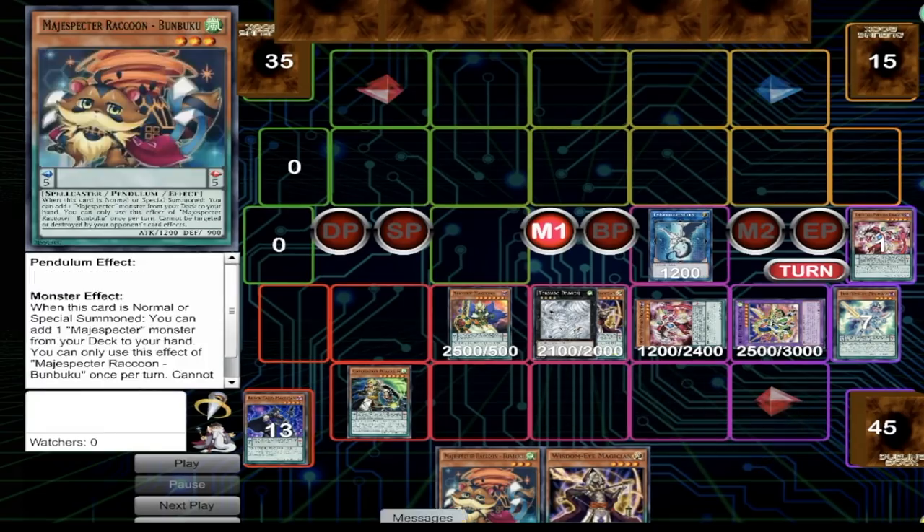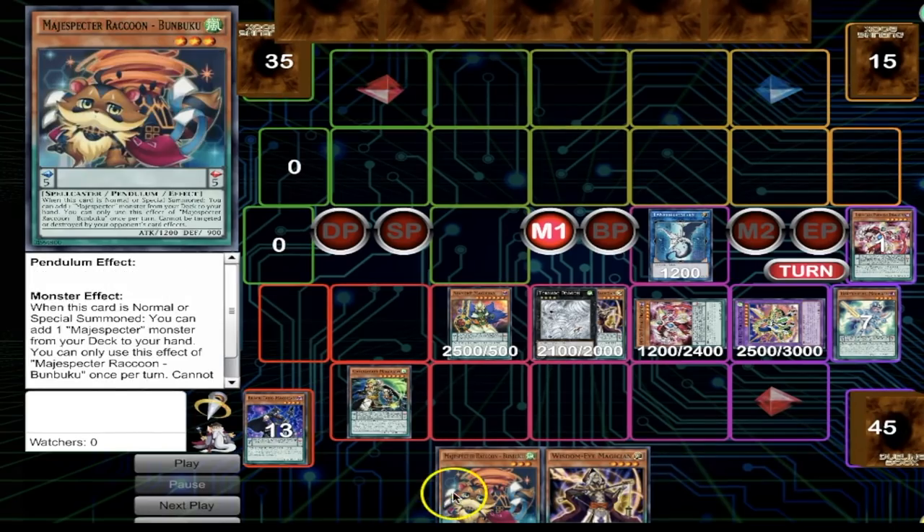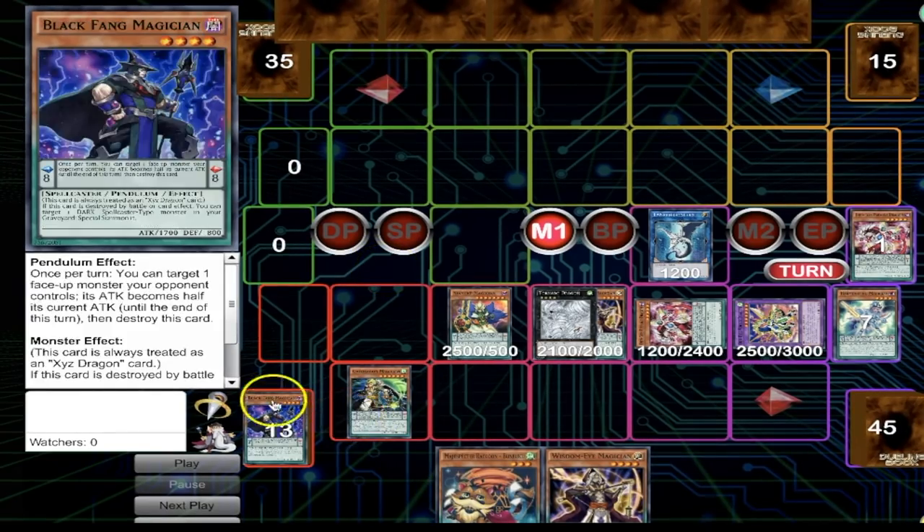Now, if you look at your next turn, you're going to be starting with three cards from the card you draw. Bumbuku is going to give you another Bumbuku, so that's four cards. Oaf is still there — Oaf is going to give you another card — so you're starting with five cards in your next turn. It's like you're starting a whole new hand. You have five cards and all the utility, and the extra deck still has all the links for utility. Anyway, that's the first turn — a complete nothing special, just a normal hand.